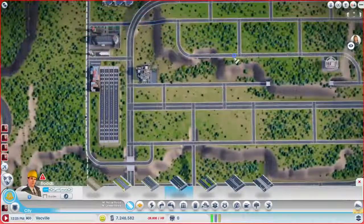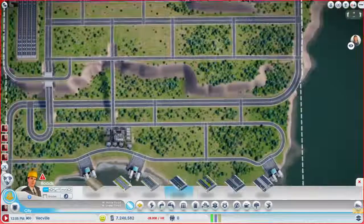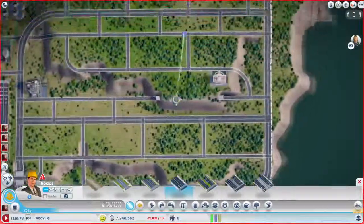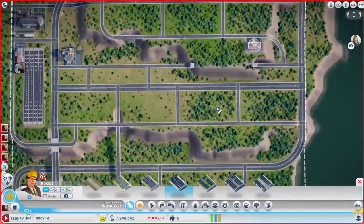I want it to be a casino city — that other C word, the one that I can say. One other thing I wanted to do here — because I do have this connection up here, I wanted to throw a couple other different connections like that in, so that we can help people get from farther points in the city a little bit easier.